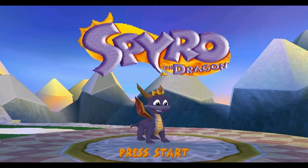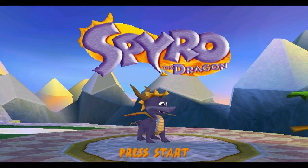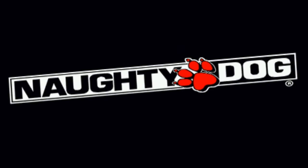Hey guys, welcome back to Let's Play Spyro the Dragon. This is the first and only bonus video of this playlist. Now we're here on the title screen, and what we want to do is press the L1 and triangle buttons. We're playing Crash Bandicoot 3 Warped, a demo.